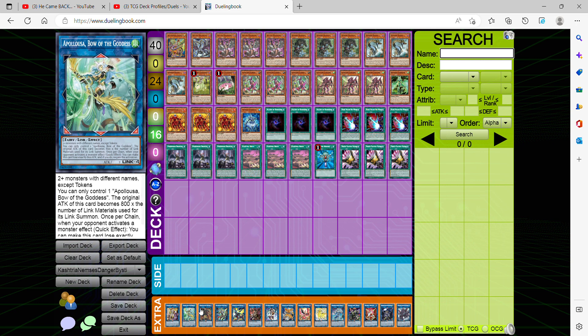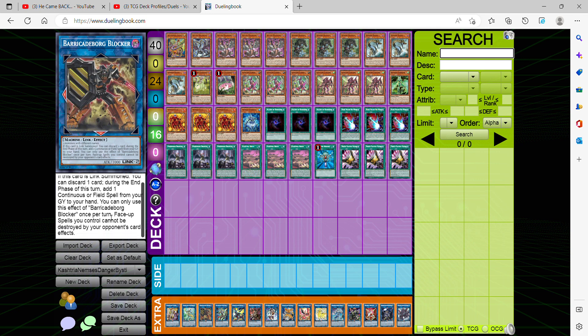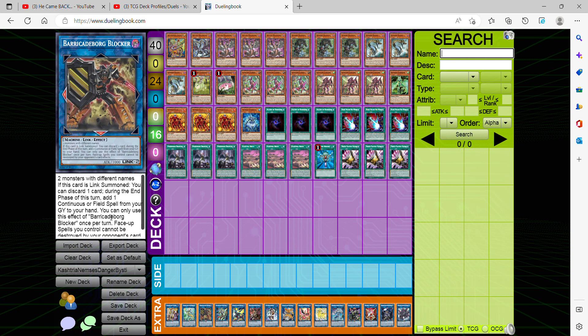For Link 2, we're playing Barricade Blocker. It's been a while since I've seen this card used, but it comes in handy because it helps us search Kastria Birth. Even if you don't manage to search with Unicorn, this has a way of retrieving it during the end phase since it's a continuous spell. It mainly helps going into Link 2 plays, co-linking with other monsters, and utilizing the full potential of other link monsters.